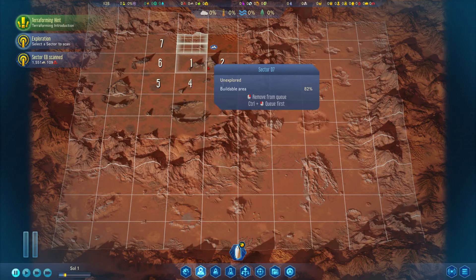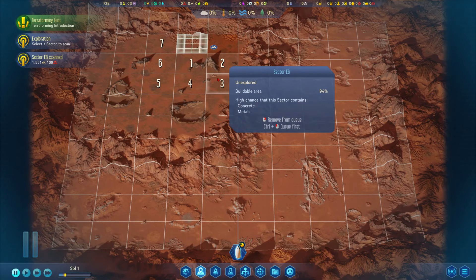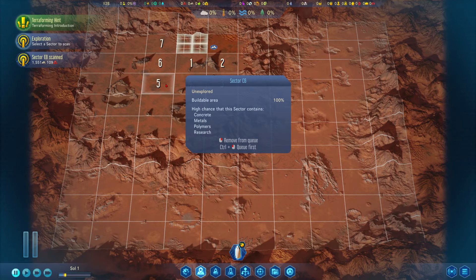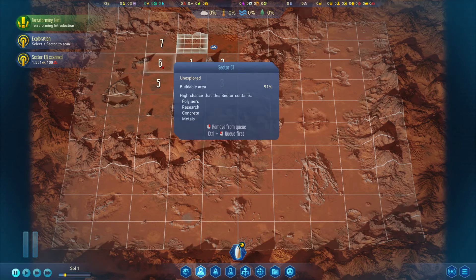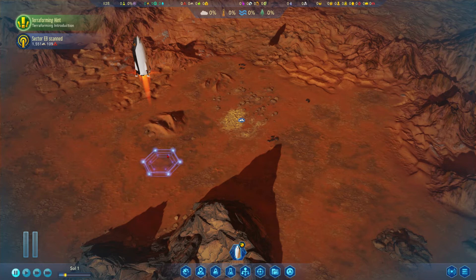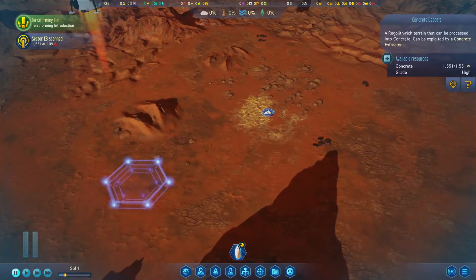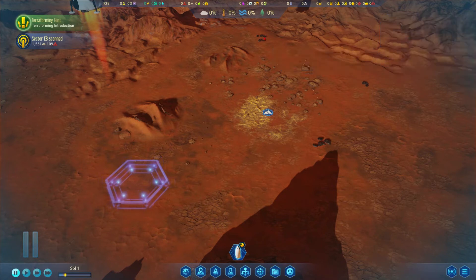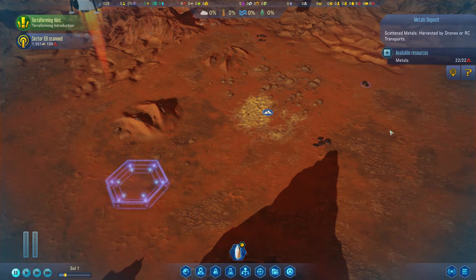You have some suggestions about what can be found in an area. Preliminary scanning found concrete and metals here — you can see it on the bottom of the window. We have some research, anomalies, polymers, metals, and concrete. We landed around here. This is the concrete deposit — it's high, around 1,500 concrete, which is quite interesting. Regarding metals, we have 49, 22, and another 30 here — just over 100 metals total. That's a decent amount to start our colony.